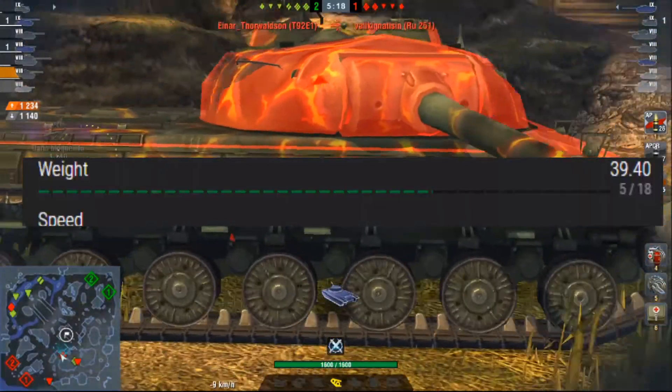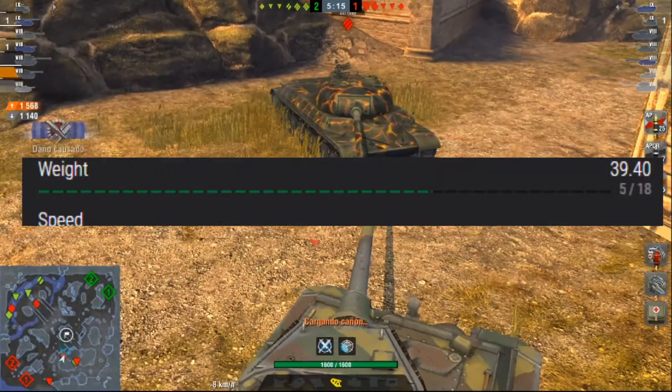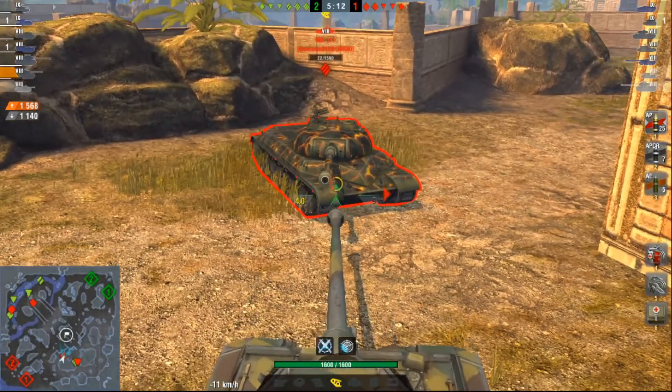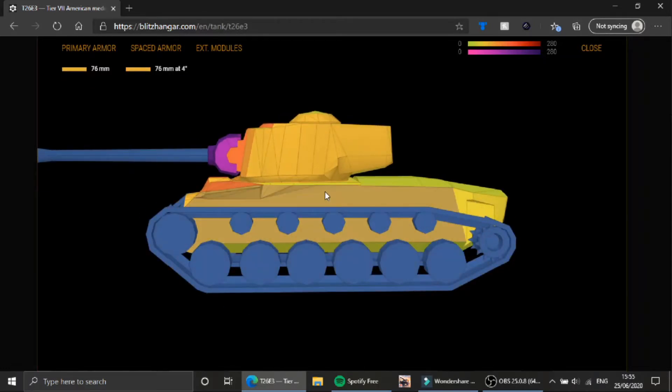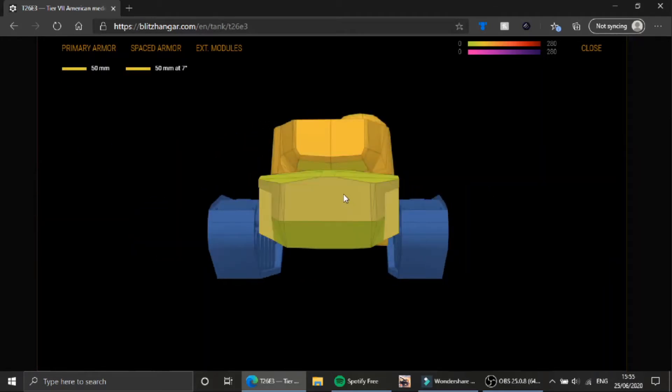Its weight clocks in at a healthy 40 tonnes, so if you can ram another medium or light in this thing, they are going to feel it! Looking at its armour profile, it has between 130 and 140mm on its upper plate, which means against tier 6s this thing will always be bouncing on its upper plate unless they switch to premium ammo. It has a very funky lower plate — at some points around 140mm, on the weird triangle sections around 120mm, and on the rings at the side where the drive wheels connect it drops down to about 100mm. On the sides it's about 76mm, so nothing's bouncing off the sides.